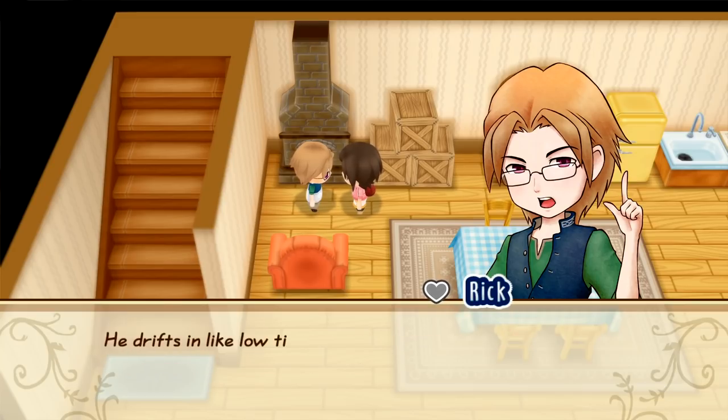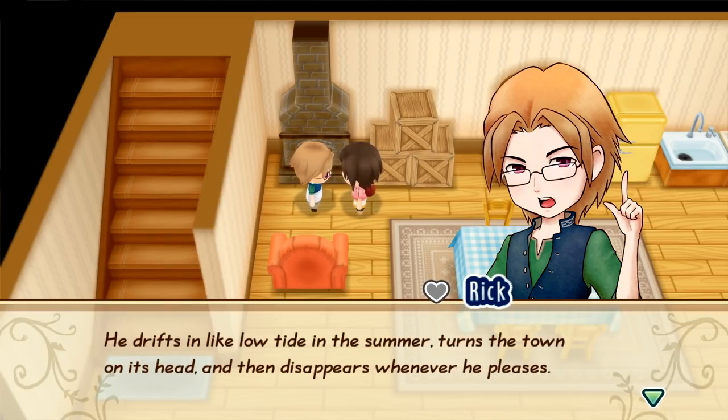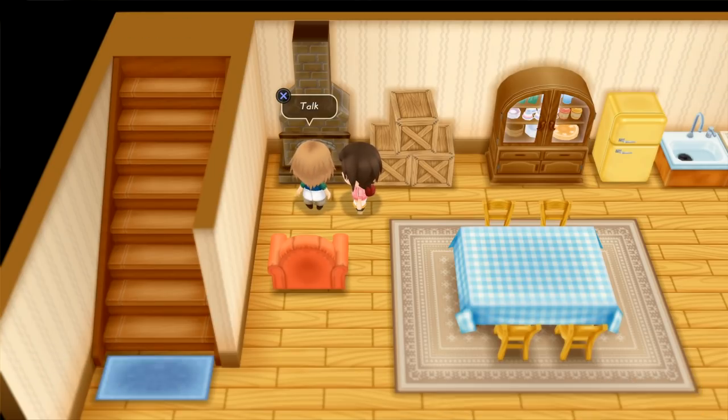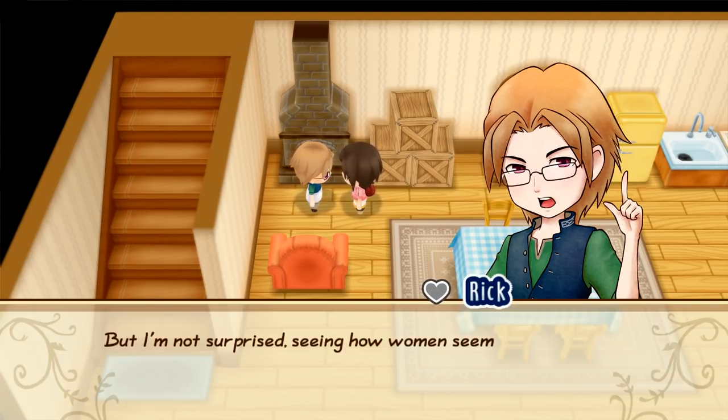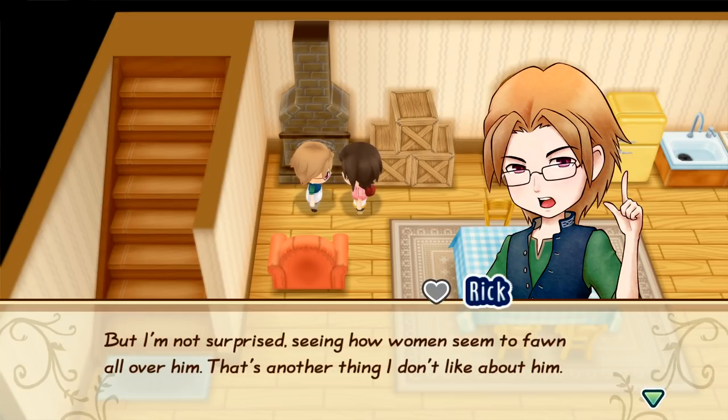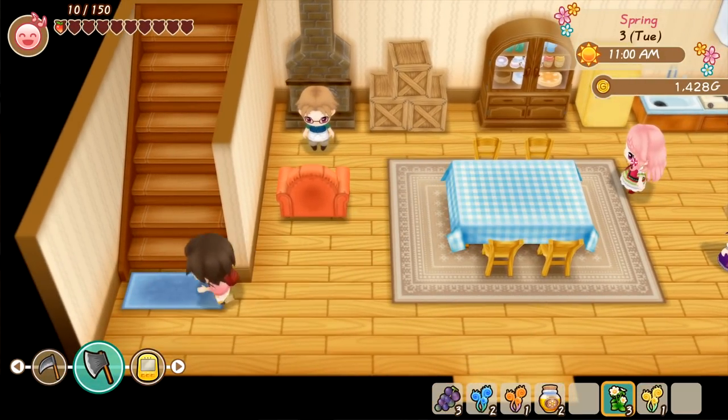Cheesy Pete. See, this is what I was talking about. Rick, out of nowhere, just fucking hates Kai. And if you talk to him, he just starts shit-talking Kai. What the fuck is this problem with Kai? When we meet Kai, there's an ugly implication. I think Rick is just overprotective of Potpourri because Potpourri likes Kai.